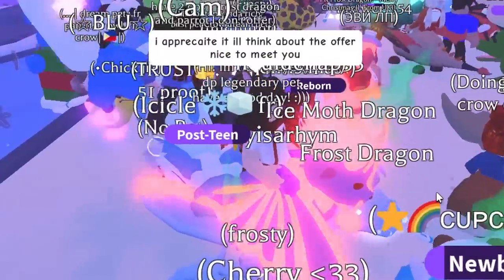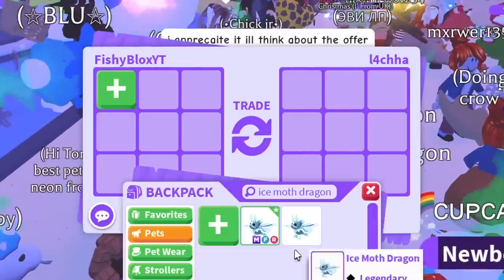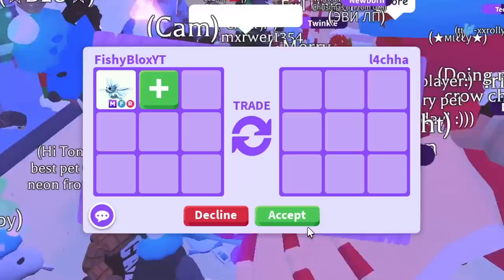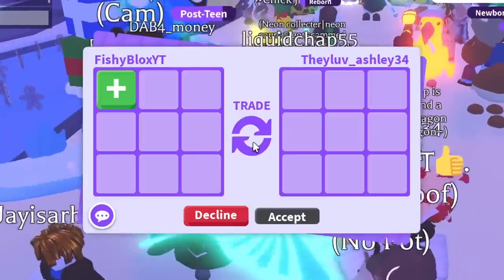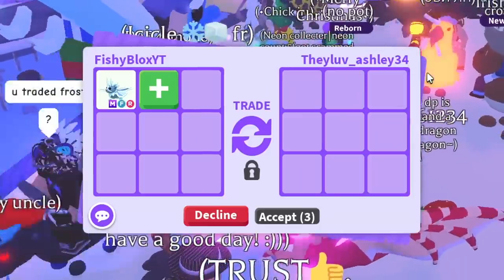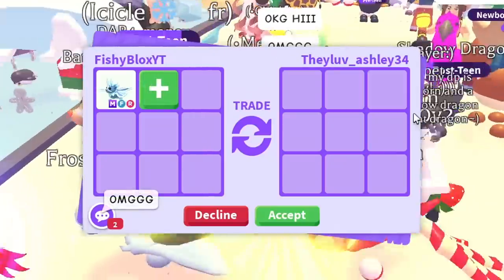Let's keep it moving. I can still see someone with a shadow dragon nearby — I wonder if they'd offer it. That person just declined though. On to the next trade — we have Ashley. I hope they have a good offer. Let's see if this is the shadow dragon offer.